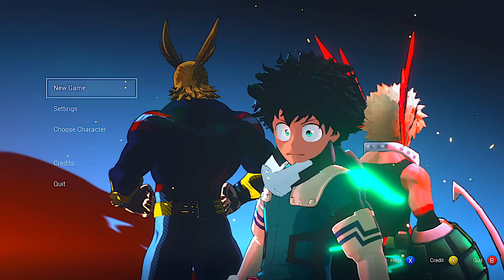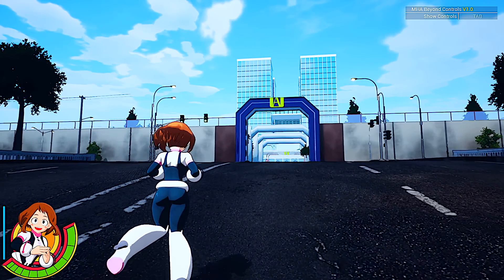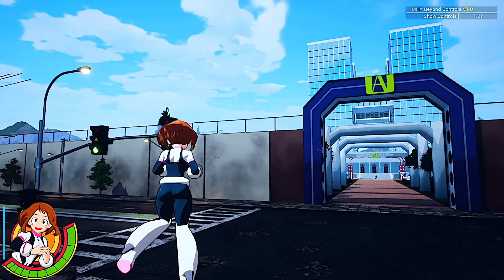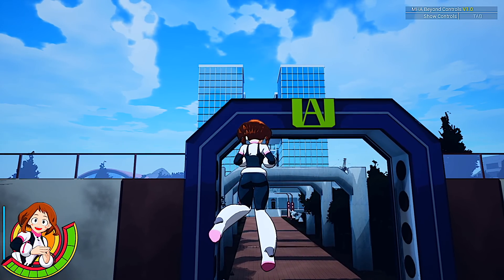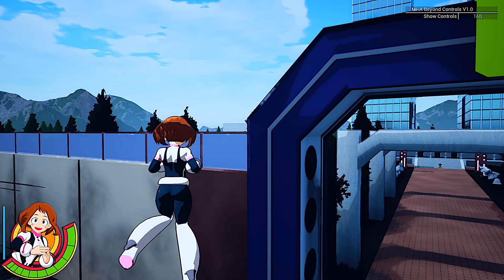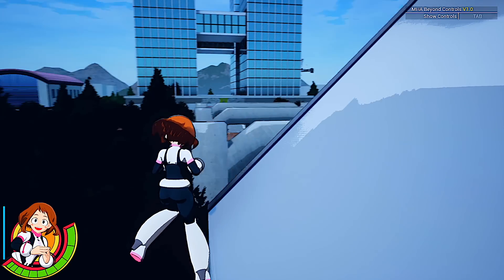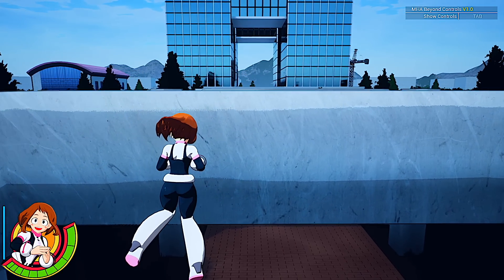All right, so she — Uraraka — is fun. She can make stuff float. I tried for a good five minutes to make stuff float and couldn't do it, but I can make her float herself, which is pretty dope. So I'm just going to show you guys how she floats herself. I don't know if she can go any higher than this. Her quirk isn't to make things float — you have to remember, it's zero gravity. So I've got zero gravity but I'm not really flying. I can float and make other stuff float, so yeah — that's her.